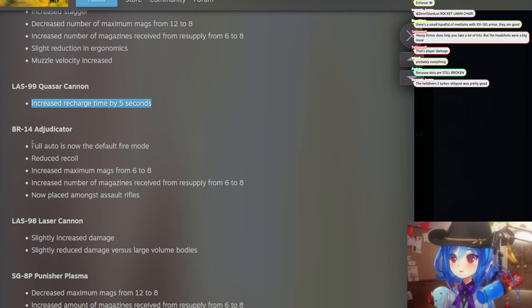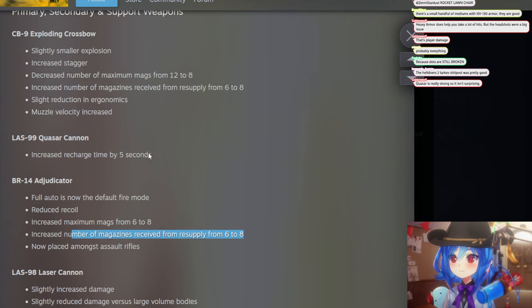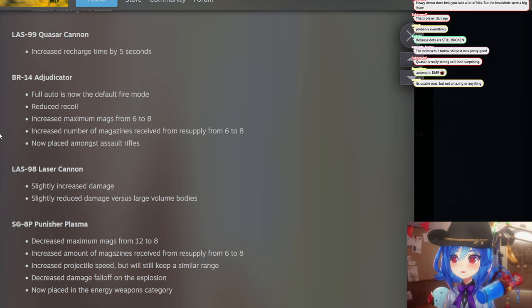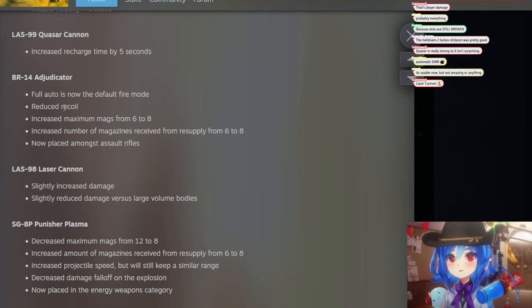Full auto is now the default fire mode of the Adjudicator. Reduced recoil, increased maximum magazines from six to eight, and increased magazines received from resupply, now placed amongst assault rifles. I'm going to have to see, because the recoil was what made it pretty useless. It was a medium pen auto rifle — kind of a DMR-looking gun. It was okay at long range but also decent at closer range, kind of a niche pick.